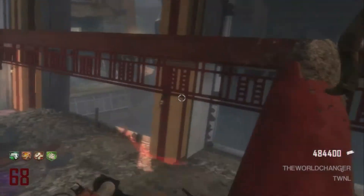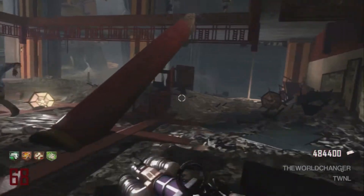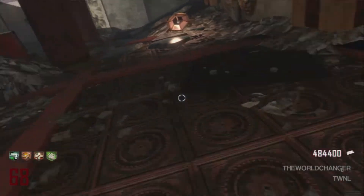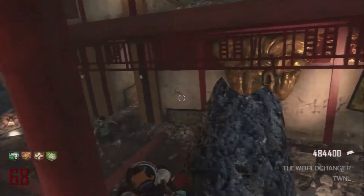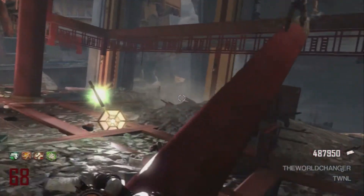I recommend having Who's Who, Quick Revive, and Juggernaut. The fourth perk you can choose whatever — it doesn't really matter as long as you have those three. If some of you didn't know: if you have Quick Revive and Who's Who together on solo, when you go down you just wait, because you spawn back as your Who's Who self. You try and survive a couple minutes, then you spawn back with your weapons and Juggernaut. I think that's pretty cool.